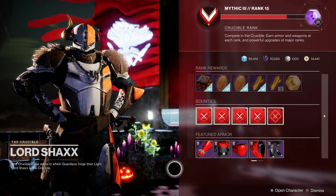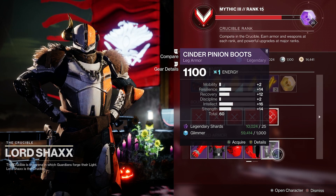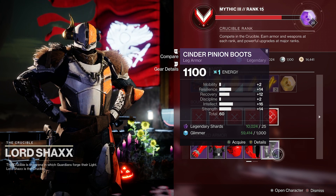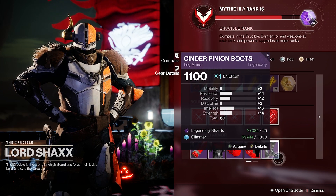And then I've got two more pieces for you guys. Over at Shaxx in the tower, we've got this one for 60 stats. It's got 14 resilience, 12 recovery, 16 intellect, and 14 strength, which is not a bad roll if you're looking for something a little bit more general — looking for a boost to multiple stats.